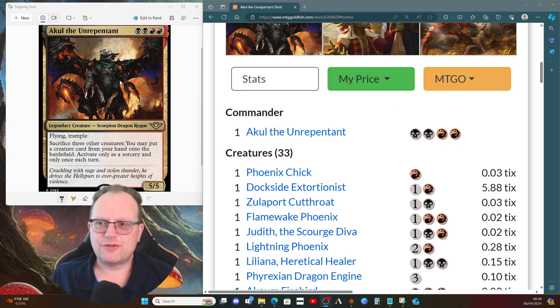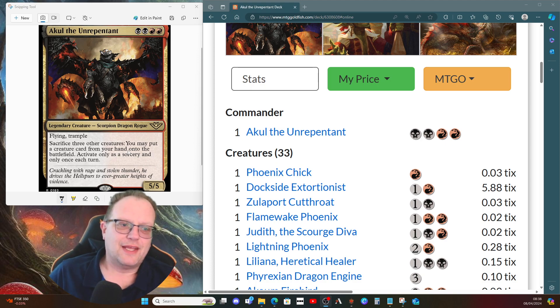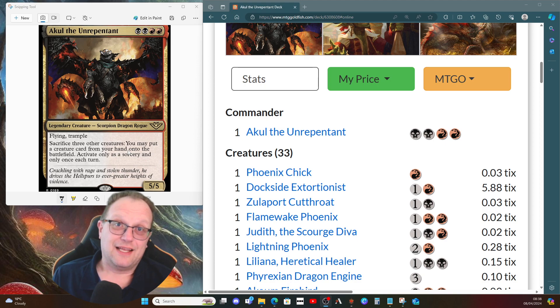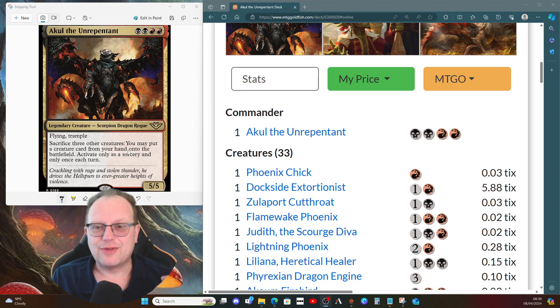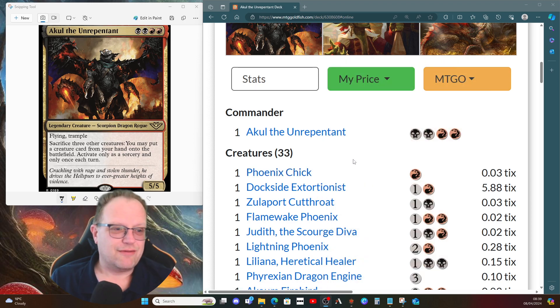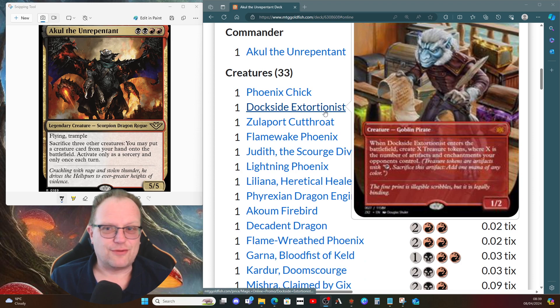What I've tried to do with the deck is abuse the 'sacrifice three other creatures' ability. I've gone a slightly different route from what most people have been talking about - yes, there are a couple of goblins that come into play and give you more creatures, but the main angle is phoenixes. The first creature is Phoenix Chick - flying, can't block, and whenever you attack with three or more creatures, pay two red to return it from the graveyard, tapped and attacking.